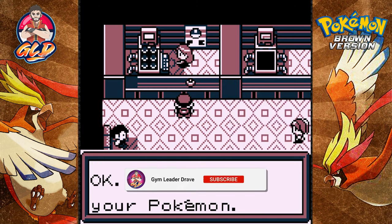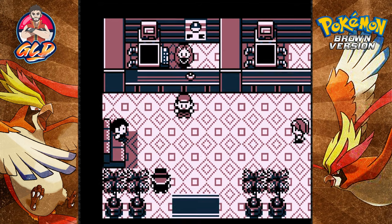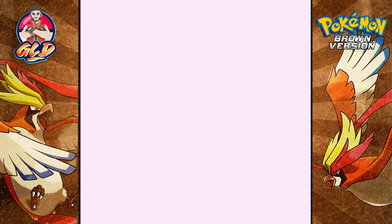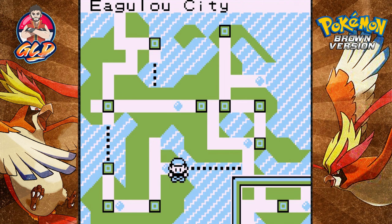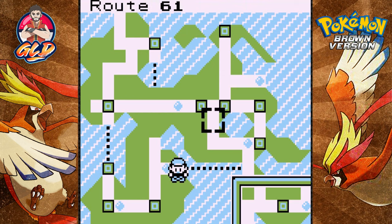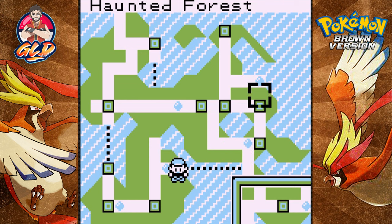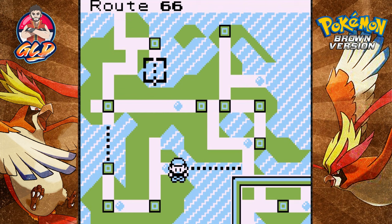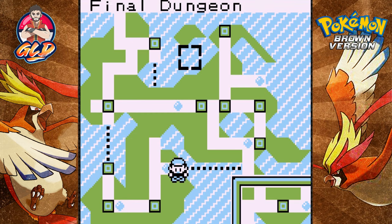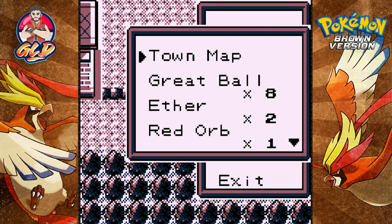So we did get our supposed eighth badge and now we have to make our way to the next area. I do not know where I'm going - just wherever the wind takes me. Let's take a look at the town map. We're in Igolo City. The region league would be next but we still haven't gotten our seventh badge. I've literally been everywhere - I think the one place we need to go is probably Merson City, but I'm not sure.